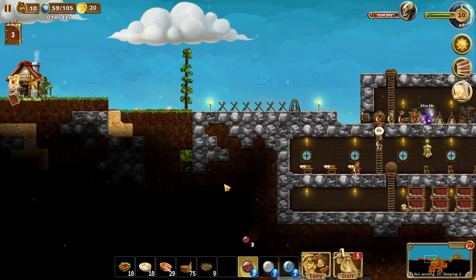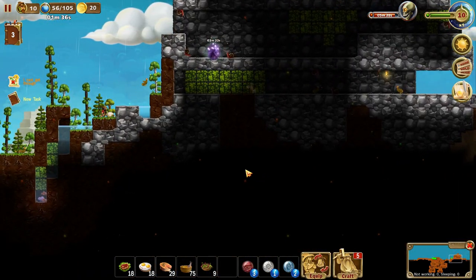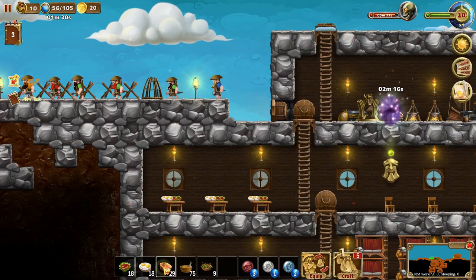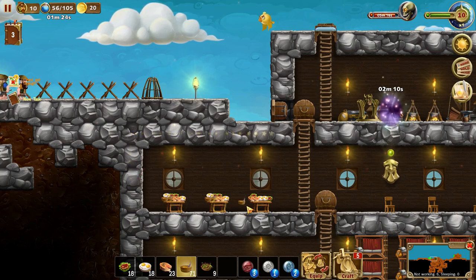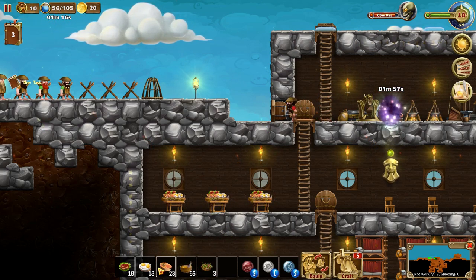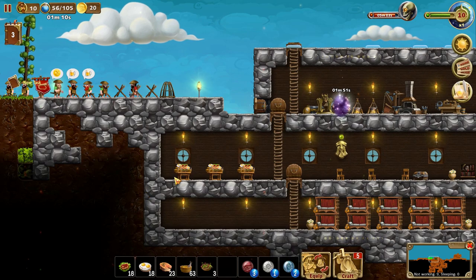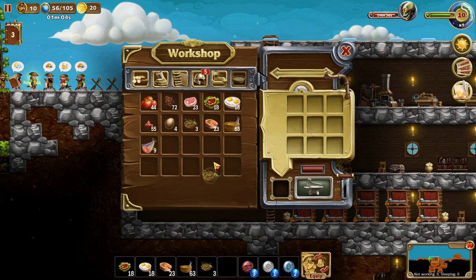Let's just try something quickly to sort out the pathfinding — yes, everyone can get through now. That's another handy use of the horn spell. Let's get some fish, fish stew, and salad on the tables. We can actually put more on there — let's stack more stew since that's what we have the most of. The tables are completely stacked now.